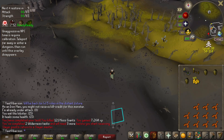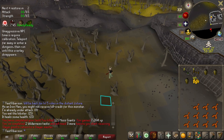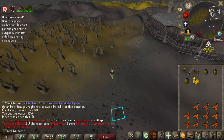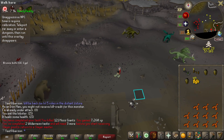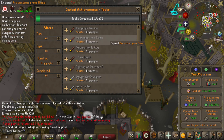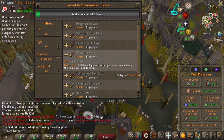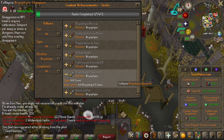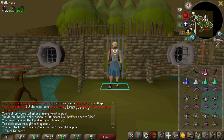Got another two mossy keys, bringing us to five. Worth taking a look at the Bryophyta combat achievements. Looks like I can do most of them: kill him, kill with protect from magic active, kill without suffering poison damage, kill with poison or venom as the final source, kill on a free-to-play world five times, and the three-second secateurs task. I've reviewed everything I need to do.